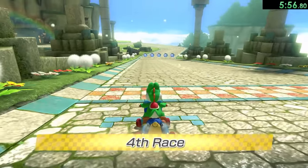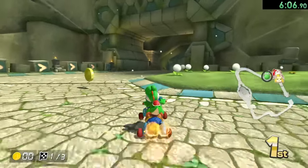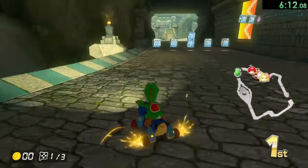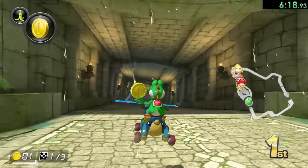For the last track of Mushroom Cup we have Thwomp Ruins, and this one starts out with a pretty difficult jump where I have to make it right there, hop a couple of times, and make it over to the trick so I can get a speed boost. 200cc makes things like that so much easier — I mean it's still pretty difficult, but it's a lot easier than trying to do it in 150 for sure.